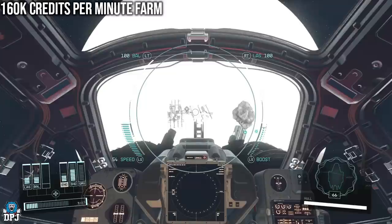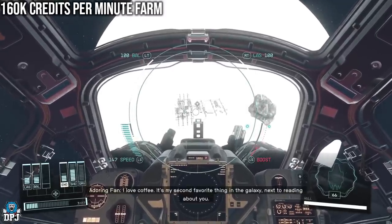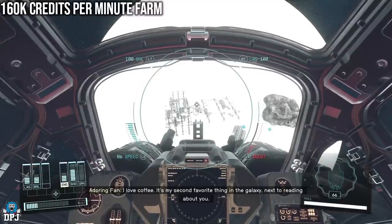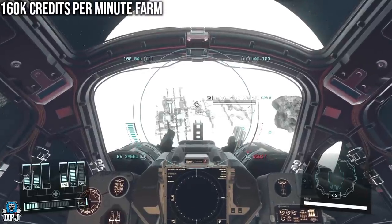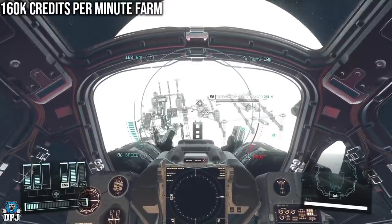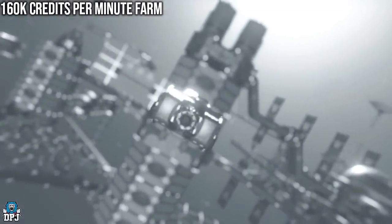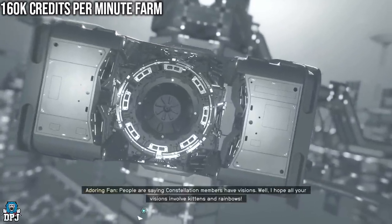If I was in a faster ship it would take a quarter of the time, but I do need to add engines to the back of it — it's just too slow. Other than that it's a beast. We'll get there. So it's just docking and I'll show you where to go. This is just utterly broken — 160,000 credits every time you do this and you can do it so fast, it's crazy.